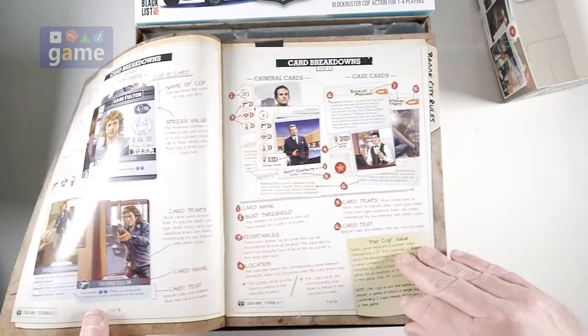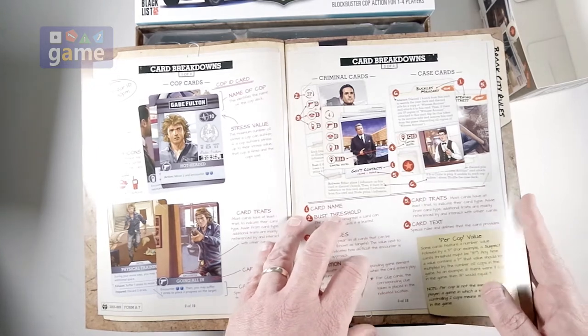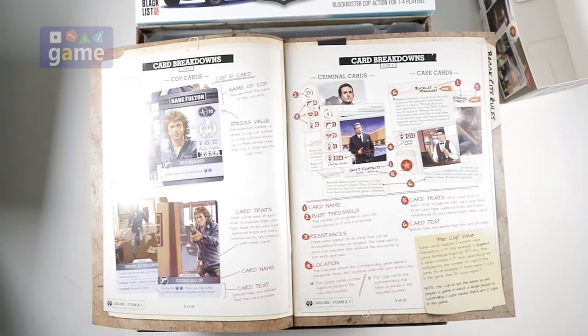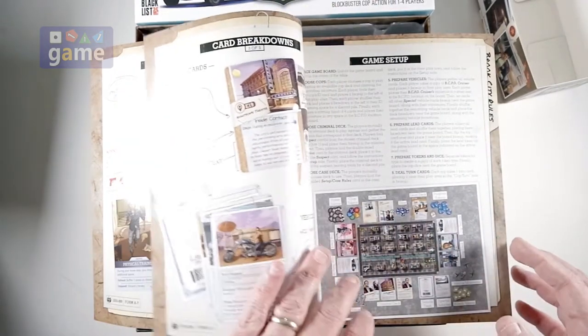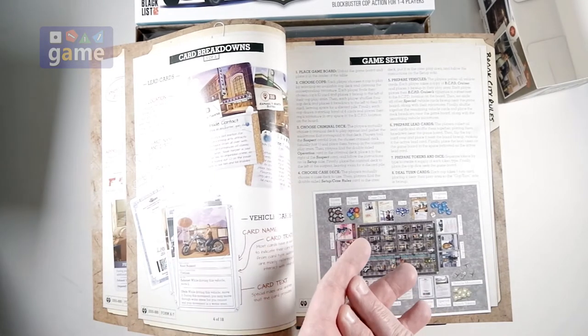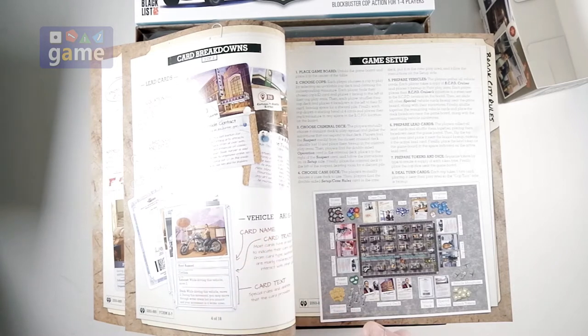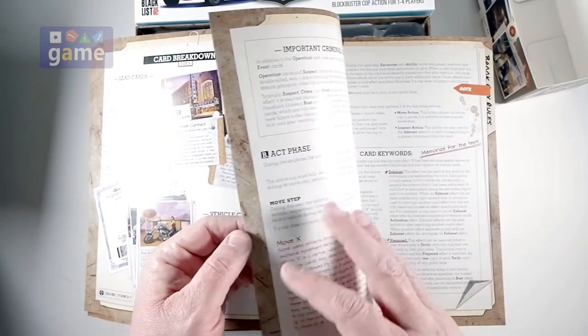So let's start over here. Description of the cards — kind of like Street Masters, it's a card driven game. You'll get a turn, the enemies will get a turn, and in this case the case will get a turn, and that's each round. So the game can really unfold differently — you can pick different police officers, different crimes or cases, and different opponents. A lot of variability, which I like.